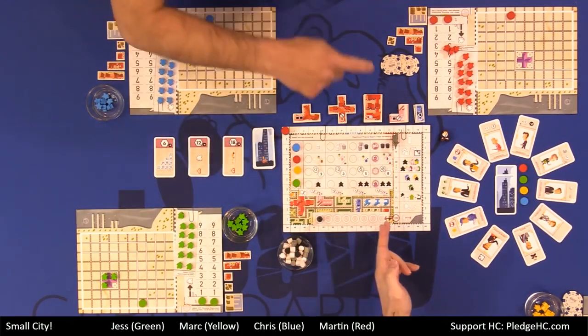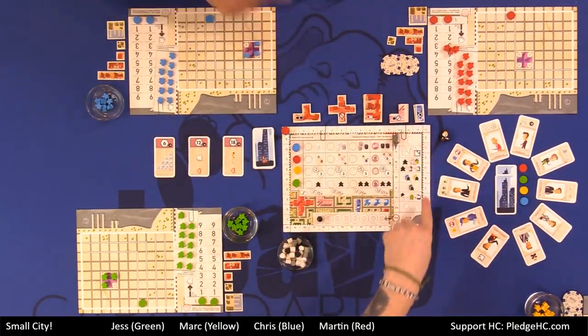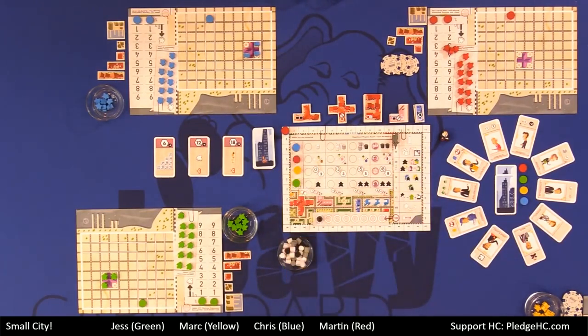Each round has eight phases. The winner will be the person that has the most votes — victory points — as seen on the track around the outside of the middle board.